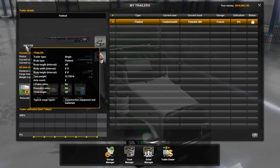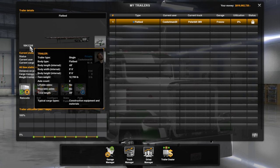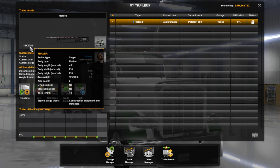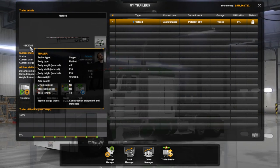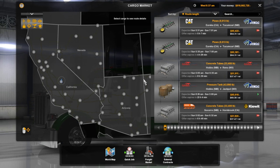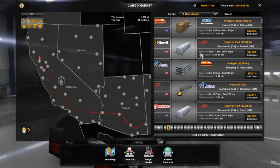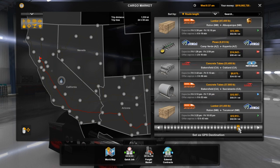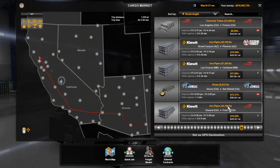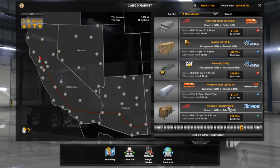I'm guessing this is the license plate. Here are your stats: 48-foot, 8 feet 6 inches, empty weight 12,799 pounds, axle count two, no liftable axles, not steerable, total length 48 feet, cargo type construction equipment and material. Now that we've got that sorted, let's go to the job market — the cargo market lights up and here we go. It's weird just seeing the product with no trailer listed — just the cargo itself.